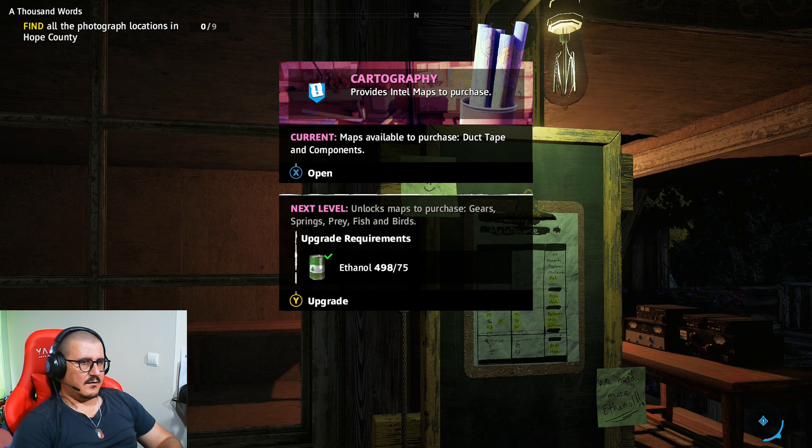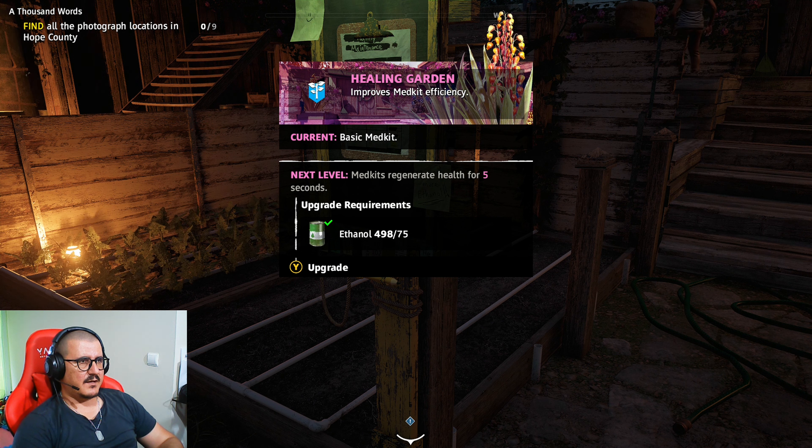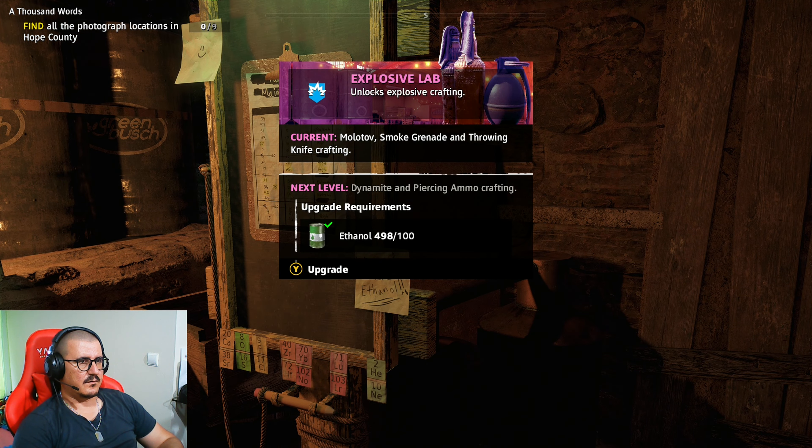Let me check the upgrade requirements. This one is cartography - it provides Intel Maps to purchase, which could be very helpful. Let me check the other stuff: improve medkit efficiency, medkits regenerate health for five seconds.